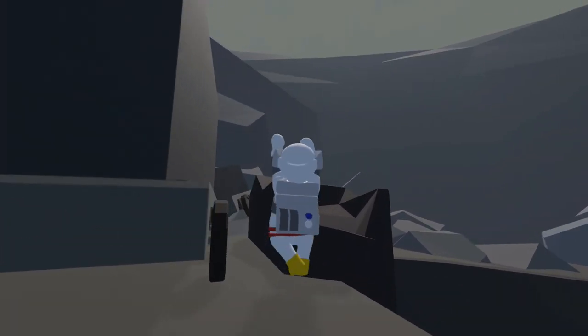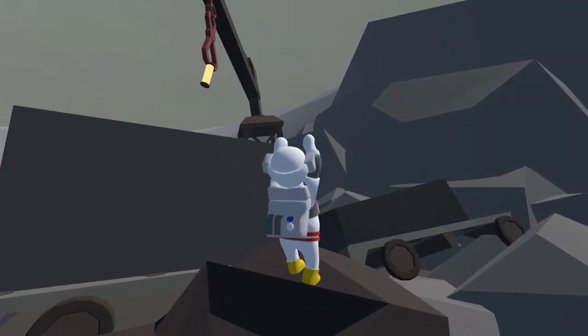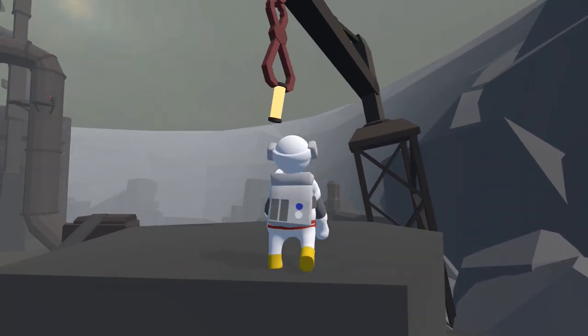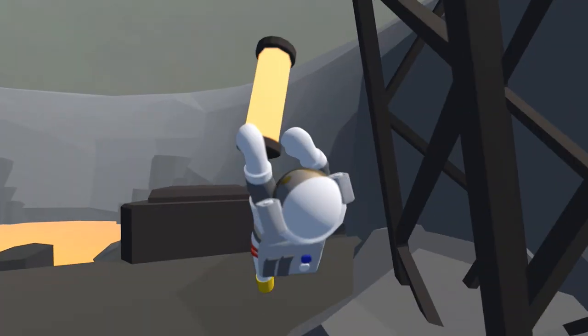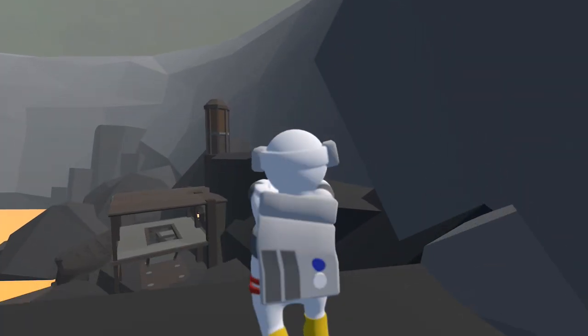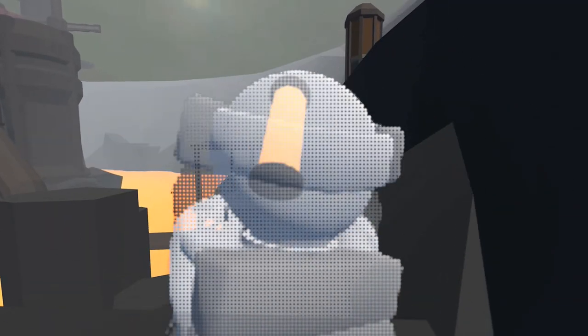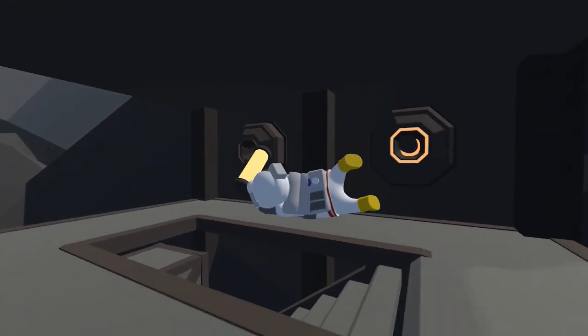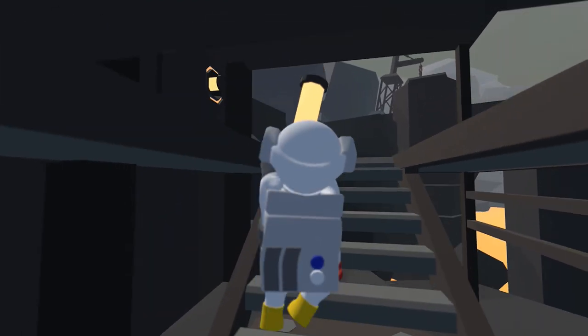Once you have that pushed all the way back, let go and make your way up the hill on the right side. Use that to jump on top of the trolley, and once you're up here grab the battery. Then drop down and make your way down this hill on the bottom right side. Down here there will be a place where we can place the battery, so head down here and make your way up the staircase and then place the battery in the hole on the left side.